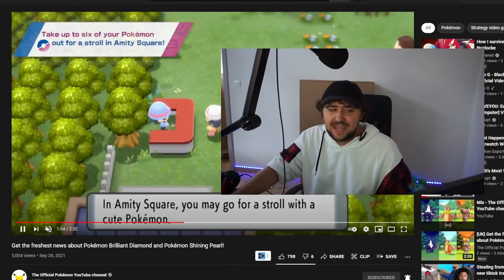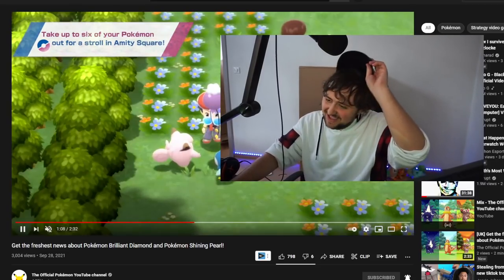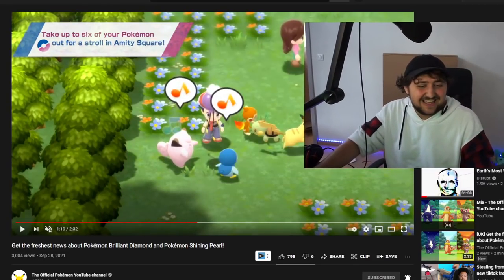You can take up to six of your pokemon out for a stroll in Amity Square. Let's go — get six of them with you. Look at this, look at these boys, look at them playing, look at them being cute!